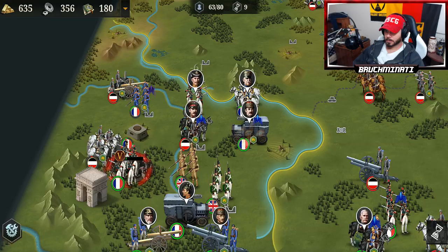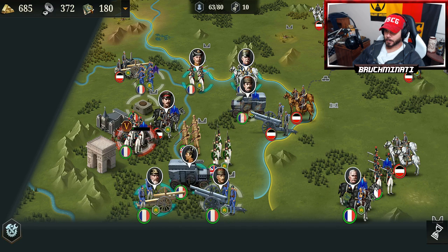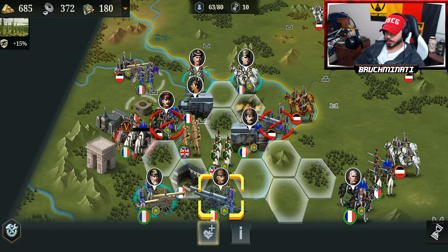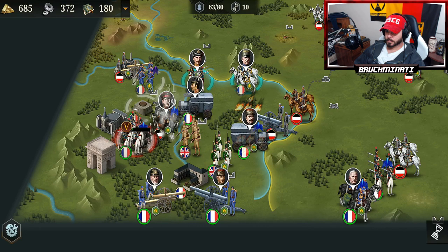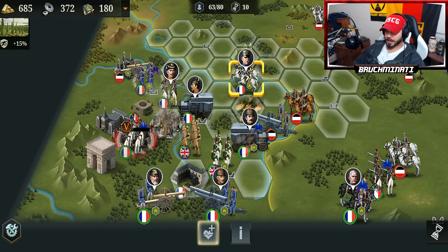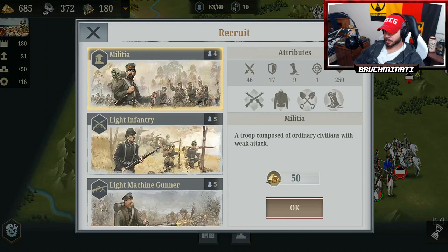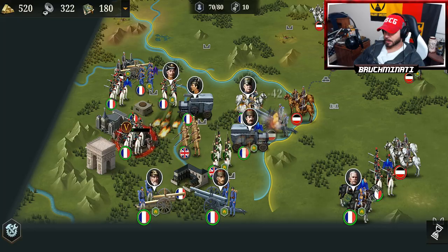They're all coming our way. We got eight rounds to survive. I gotta get some type of perimeter with my artillery behind. That should have been a debuff right there taking that guy out. Moltke the Younger — him going down, everybody should have got a debuff. I don't understand why they didn't.